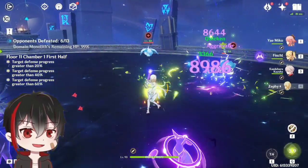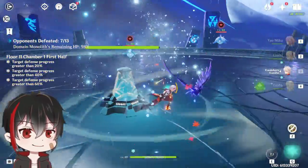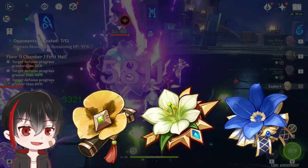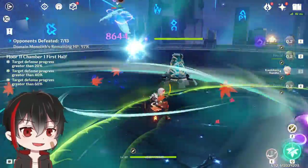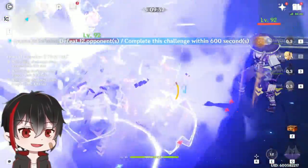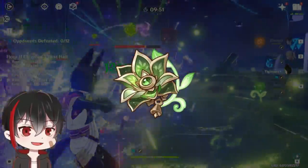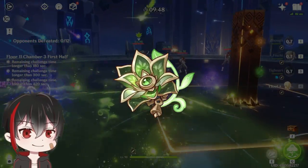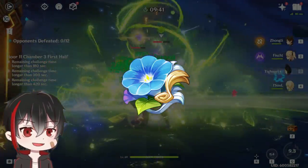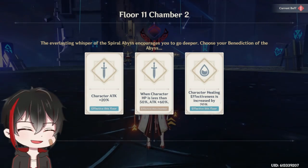Now for their artifacts. Fischl will want 4-piece Thundering Fury since it can reduce Oz's cooldown and let him be on the field more to apply more Electro. Your flex unit can use support sets like 4-piece Tenacity, 4-piece Noblesse, or even 4-piece Viridescent Venerer if they're an Anemo unit. You'll still do straight Electro damage and those can be swirled — lots of options for the flex unit. For the Spread team, since the Spread reaction does Dendro damage, give the Dendro Traveler 4-piece Deepwood Memories since that's the only artifact that lowers Dendro resistance. For Tighnari, go with 4-piece Gilded Dreams or 4-piece Wanderer's Troupe for more damage. He's going to be your main on-field spreader and any generic offensive sets will work fine with him.